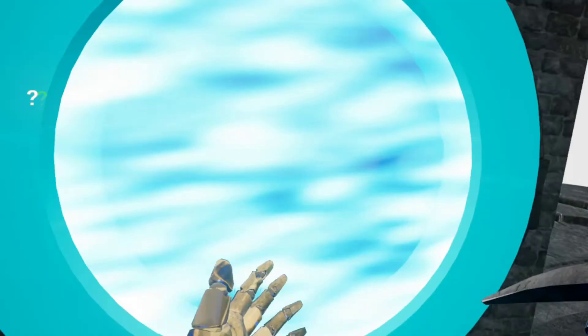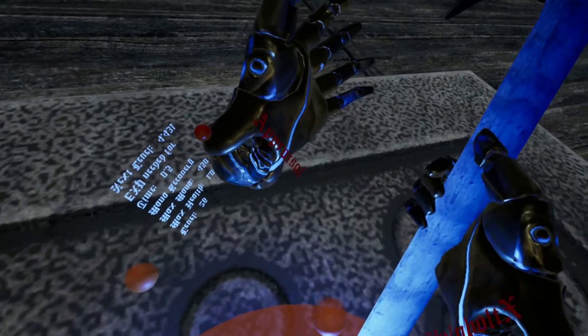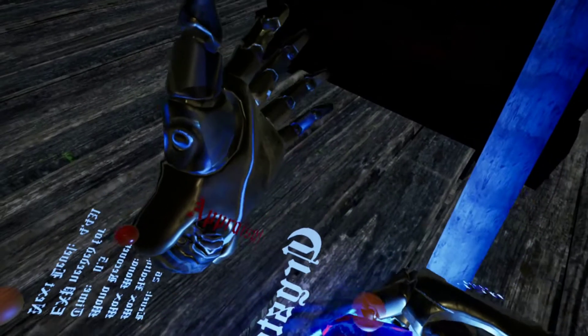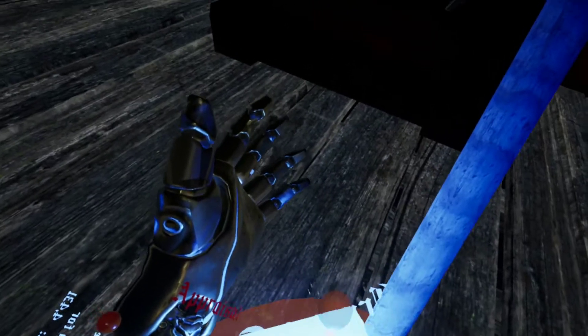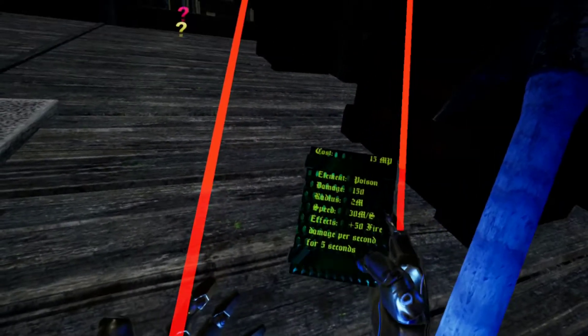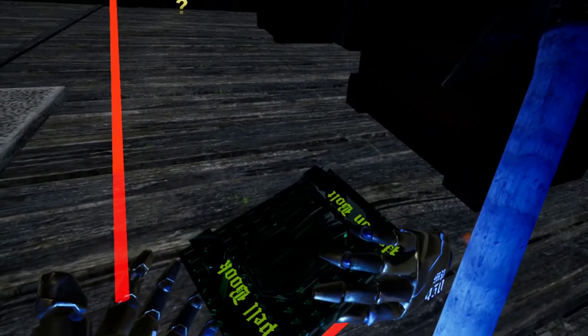Alright, so we jump in the portal. We are now at the top of the mages tower. They are going to fix this — it's not supposed to do that. This is the spellbook, a random one. Let's see what we got here. Poison. Poison bolt.